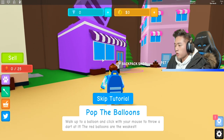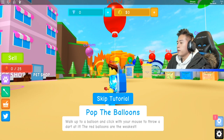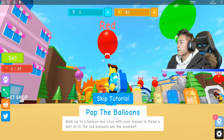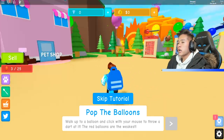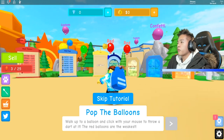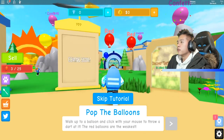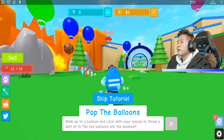Pop the balloons — walk up to a balloon and click with your mouse to throw a dart at it. The red balloons are the weakest. We just got three pops out of that one. Oh wow, I can actually throw this from far away. That's cool.